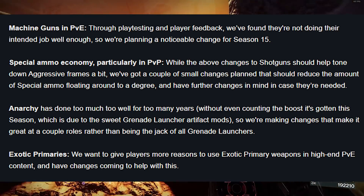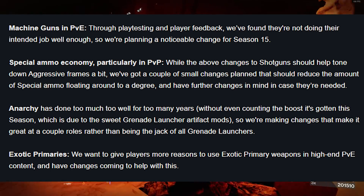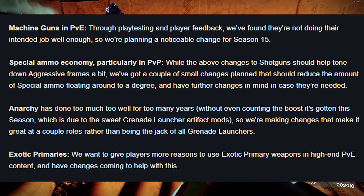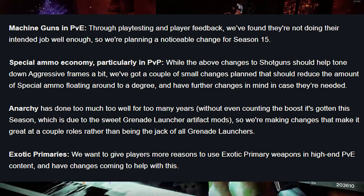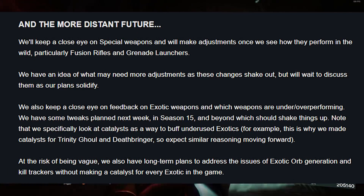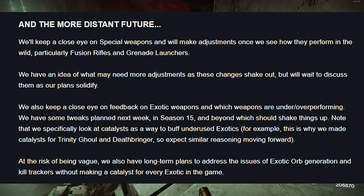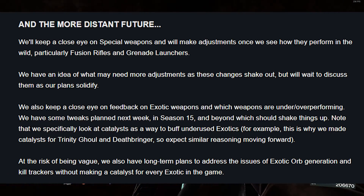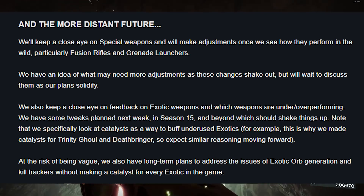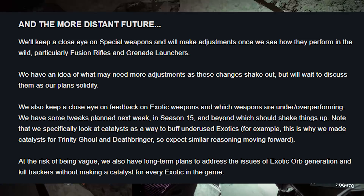Anarchy has done too much, too well, for too many years. Even without counting the boost from this season's grenade launcher artifact mods, changes are coming to make it great at a couple of specific roles rather than being the jack of all grenade launchers. Exotic primaries will also get changes to give players more reason to use them in high-end PvE. Note that Bungie specifically looks at catalysts as a way to buff underused exotics — this is why catalysts for Trinity Ghoul and Deathbringer were made — so expect similar reasoning moving forward. They also have long-term plans to address exotic orb generation and kill trackers without making a catalyst for every exotic in the game.